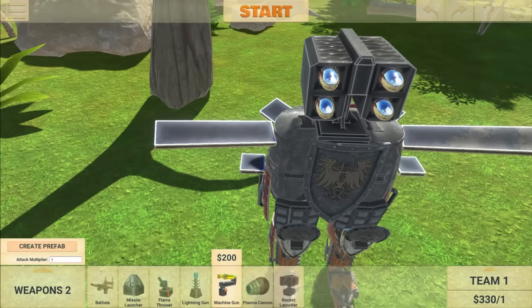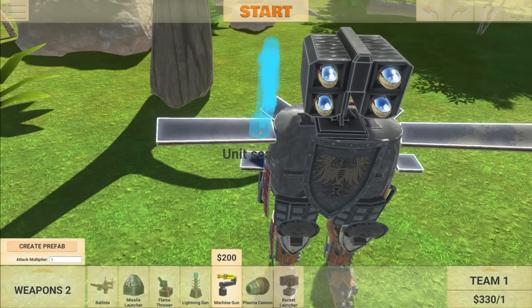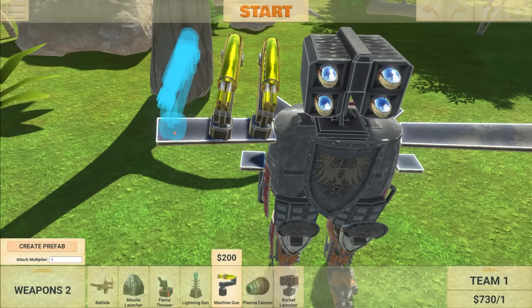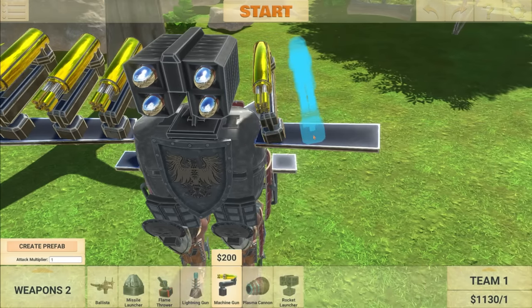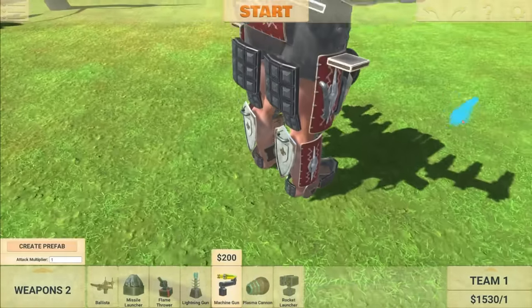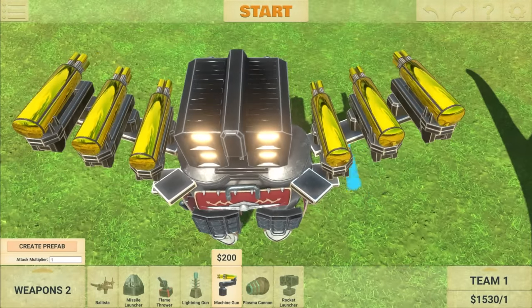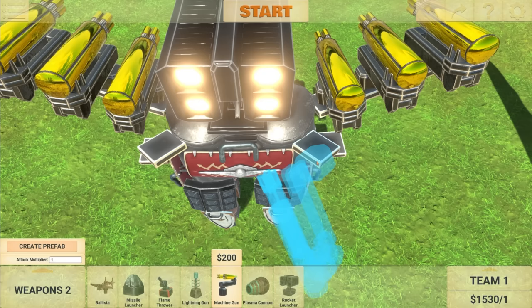Let's go over to weapons and add maybe three machine guns on each side — one, two, three, and then the same on the other side: one, two, three. Oh yes, that's looking pretty good! I've also got these smaller platforms here, but I've just realized they're kind of being blocked by the machine guns.